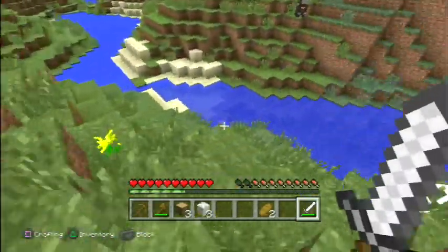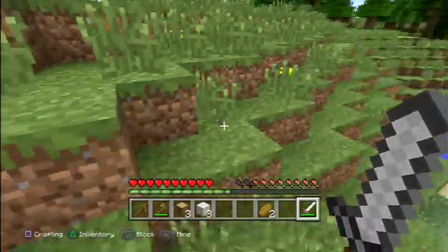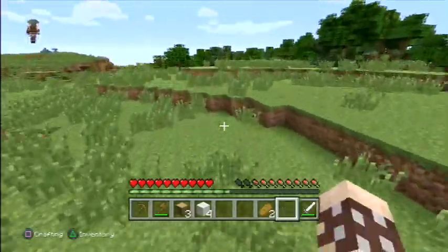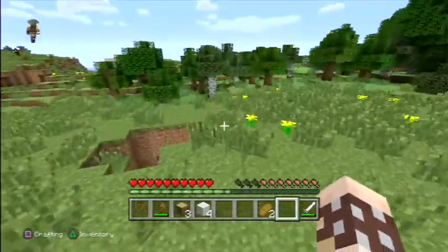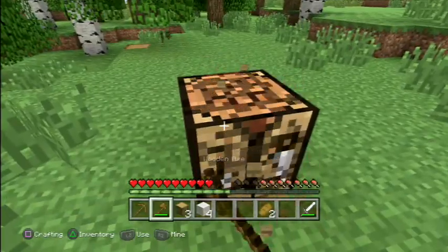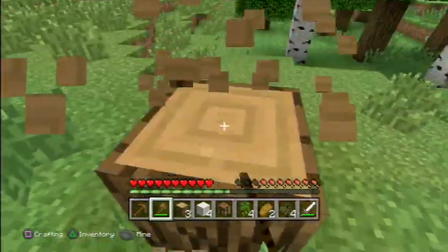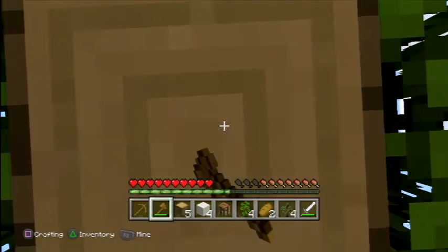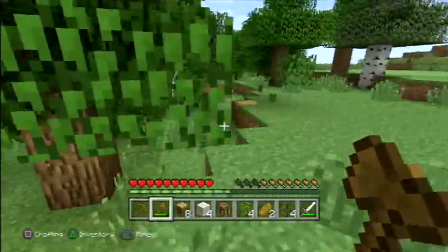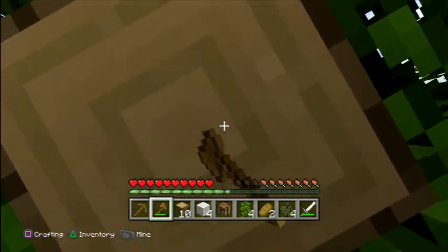Might as well get this last sheep — and this last sheep. Thank you. I'll get that chest, then I'll put it with my chest in the village. I need a home as well, a proper home. I've got the village for my first night, but I need a proper home, so I'm going to start building that close to the villagers. I like villagers, and I hope I'm going to find some emeralds so I can trade with the villagers.